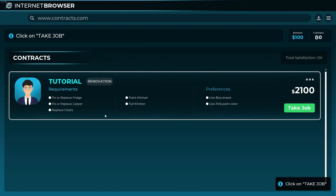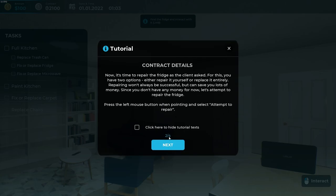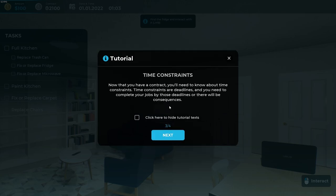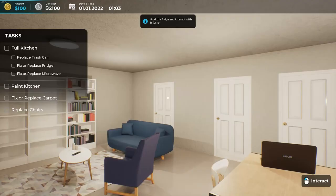Our first job: we need to fix or replace the fridge, replace the carpet, replace chairs, paint the kitchen. They like the Bios brand and want pink paint. This job is going to pay us $2,100, so let's take the job. Congratulations, you accepted the contract. Now it's time to repair the fridge. We do need to complete the job within a time limit — we get bonuses for finishing faster and penalties if we're too slow.